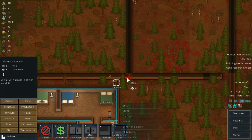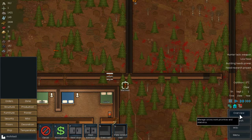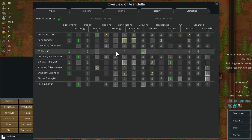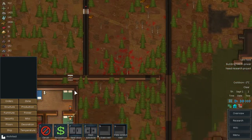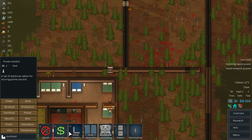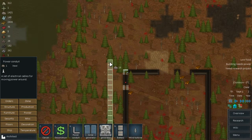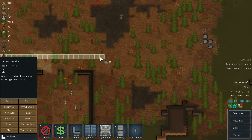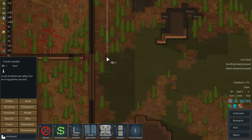The power line will go from here, then it will go like that — we'll have a gap of two. Let's take everybody off hunting for now so nobody wanders around like crazy and they build things for me. Then we'll have power — and yeah, that should do it.